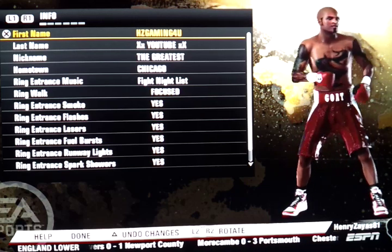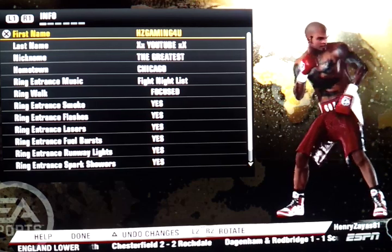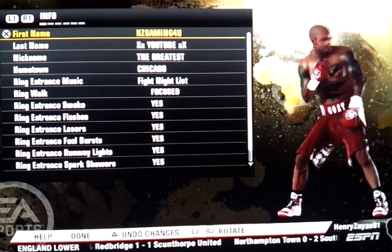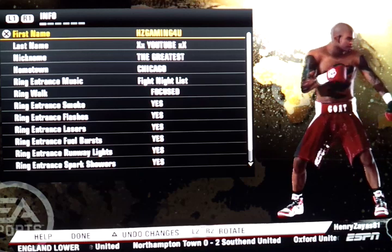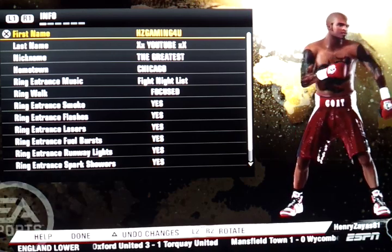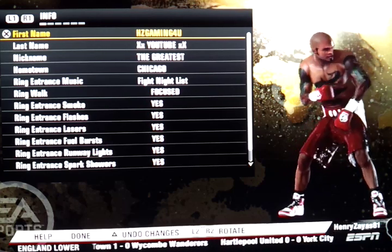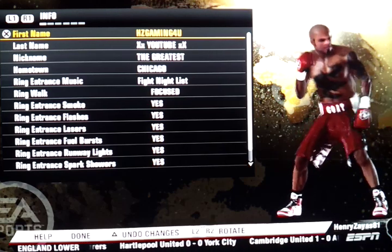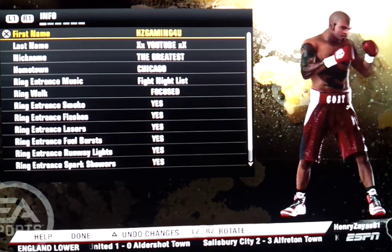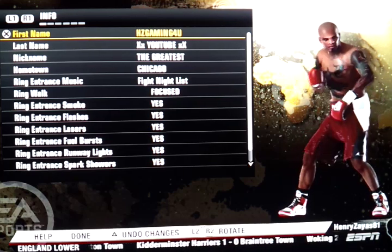I'm going to show you guys the stats right here so you can follow along and maybe create a fighter like this in the near future. I'll show you a fight on the next video so you can see how this combination of styles works. I'm always testing different styles — counter puncher, boxing puncher — but I also like to brawl and use inside fighters. For this instance, I'm trying to create a fighter that is strong enough to handle himself inside but also be a successful outside fighter.